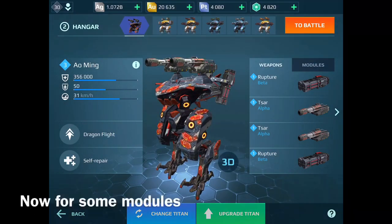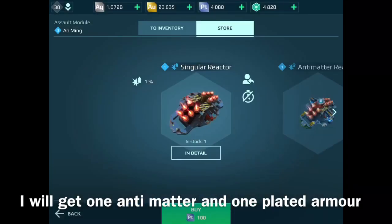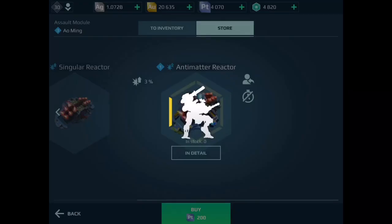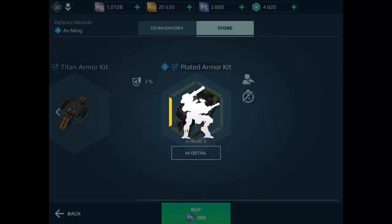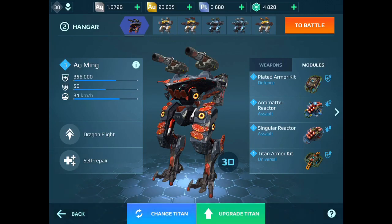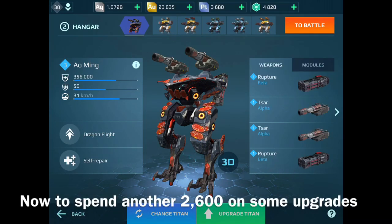Now for silver jewels, I will get one antimatter and one plated armor. That's 2,400 platinum spent. Now to spend another 2,600 on some upgrades.